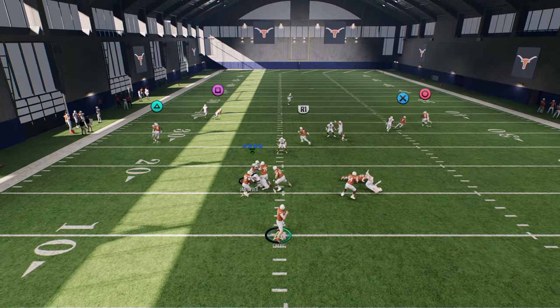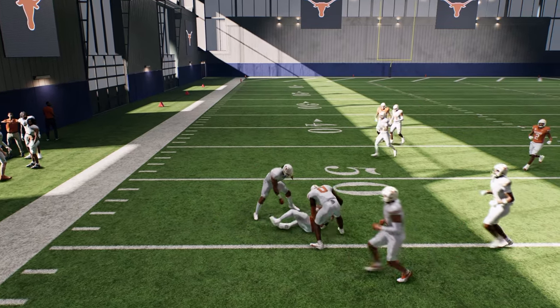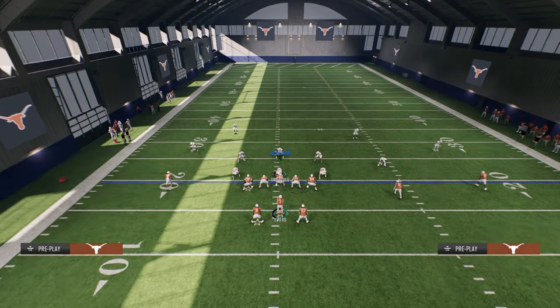We're going to get creative with the route combos because they don't have a ton of passes, but see how that Texas route just cooks man coverage - it's so good against man. Now let's say you're watching this and you're like, well that's cool, but I'm getting blitzed so I need to block blitzes.